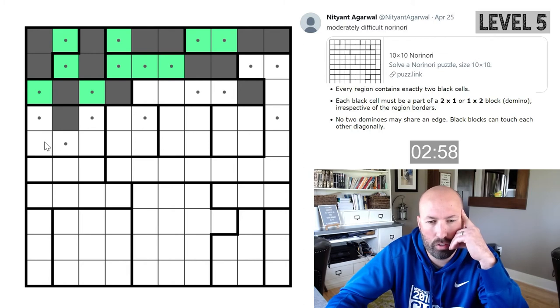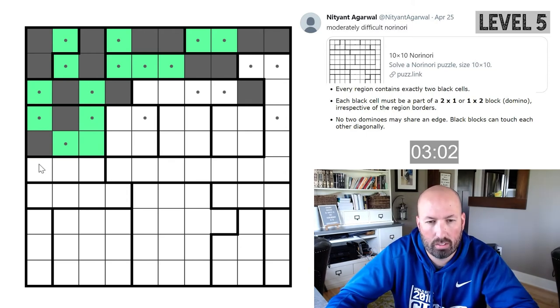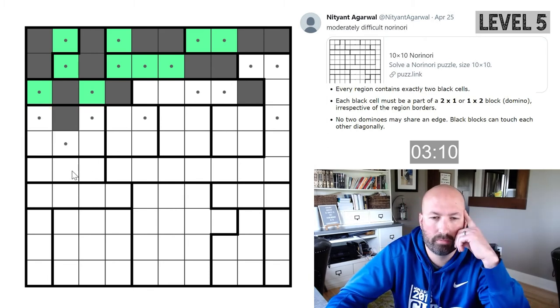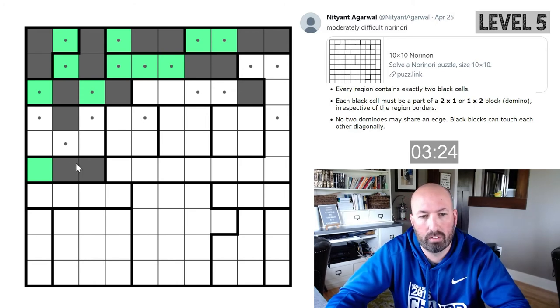Over here we're either going to have one that comes down or one here that either comes down or over. It's not possible to do both of those — it would rule out that one, but this one would also be isolated. So we can't use both of those. This one has to be gray, but we don't know which direction — up, down, or right.